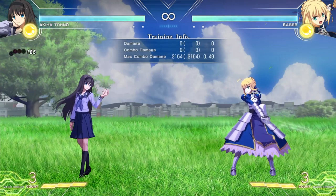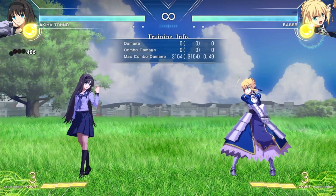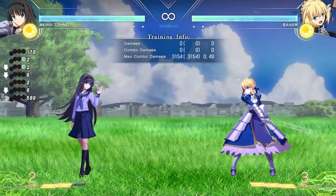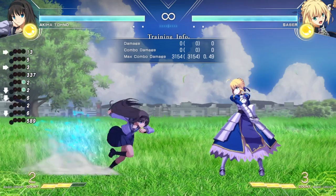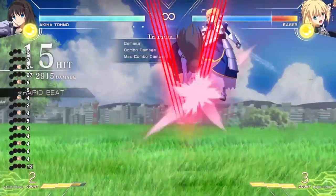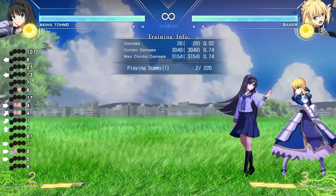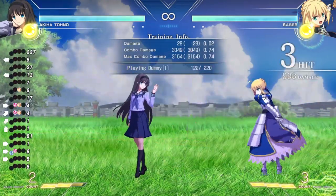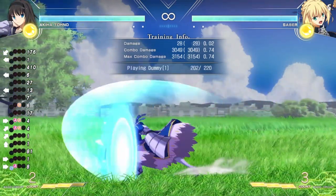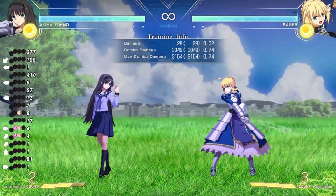Just thought I'd mention there are actually multiple ways to build up magic circuit — not only by using the charge AB method I showed in the guide. There are mainly three ways: attacking the opponent, getting hit, or defending. As I'm doing damage to Saber, I'm gradually building up magic circuit over time. And if Saber hits me, it also builds up meter as well.